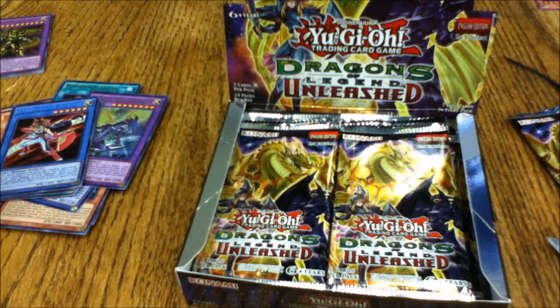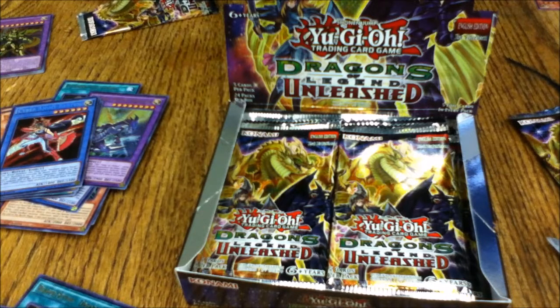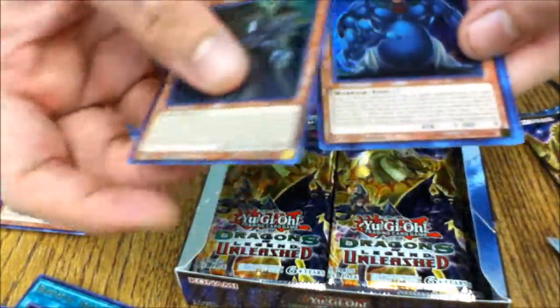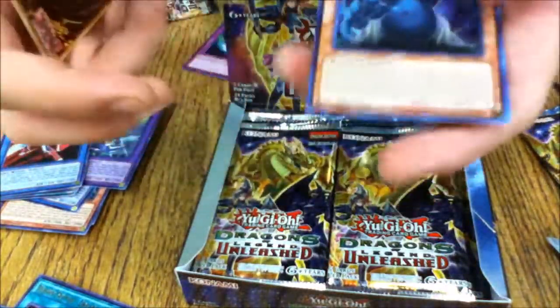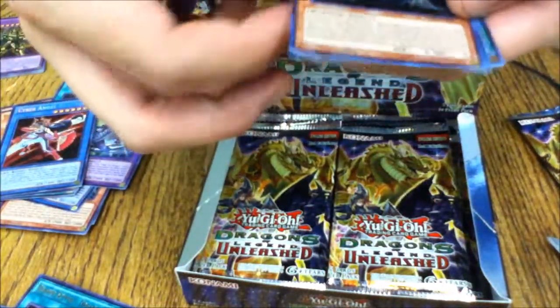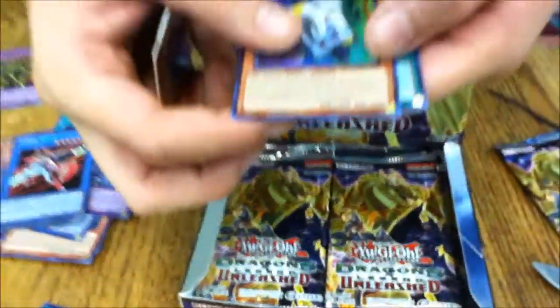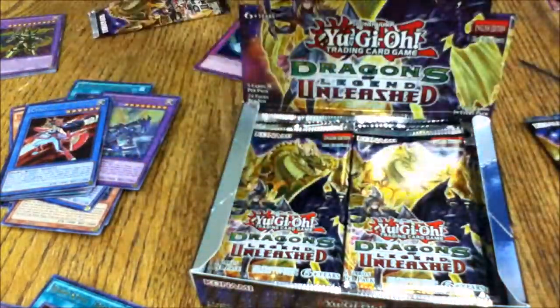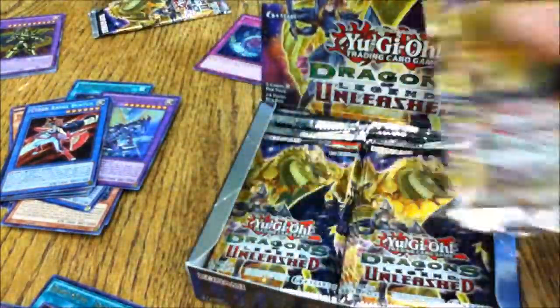Sixth pack: Relay Soul, Guardian Dread Scythe, Zushin the Sleeping Giant — so splashable with Wild Monster Appears — Flower Cardian Willow with Calligrapher, and Ritual Sanctuary. Very nice.